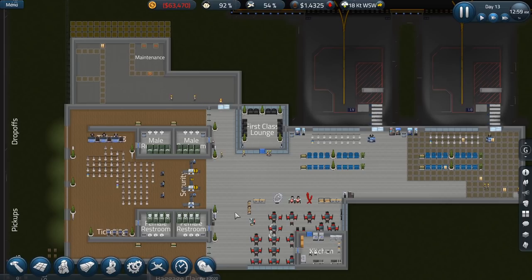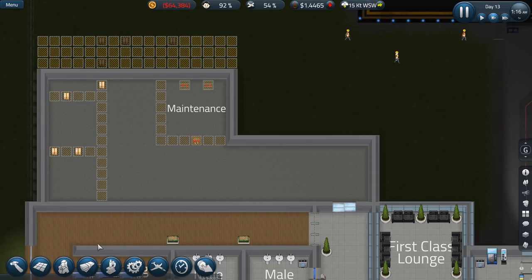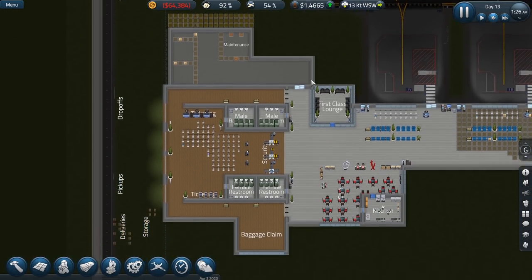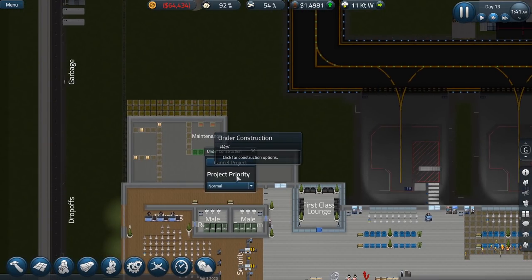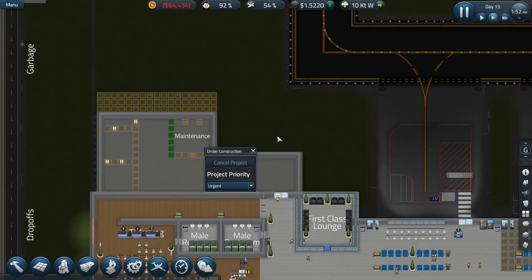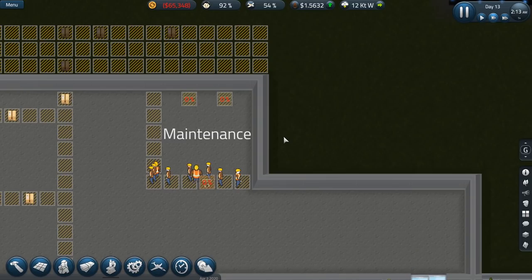These workers are taking a while. We're getting little notifications because some stuff isn't working properly — 77%. I think we might have to hire some more workers, but we can't because we're down $64,000. That's unfortunate. We have the maintenance room here planned to be built whenever the workers get to it. I wish there was a way — let's make this a little bit more urgent, set the priority so our maintenance workers are going to be able to work on fixing anything that needs fixing.